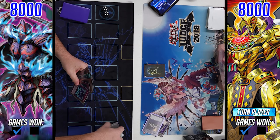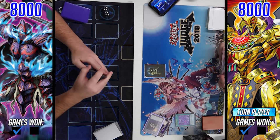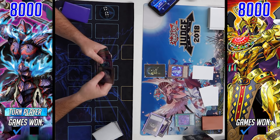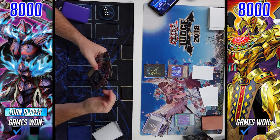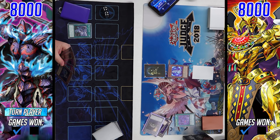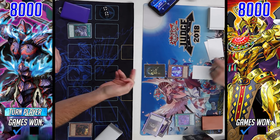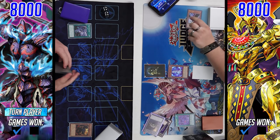Game three — our Eldlich player definitely going first this time. You don't want to play into that board again after what happened. He opens Zombie World, Necro World Banshee, and one set. The most different opening we've seen — the past couple games he was setting a lot without seeing too many Eldlich cards. The Phantom Knight BA player opens Twin Twisters — got to love drawing those side deck cards. Cosmic would be better against Eldlich, but Twins will still get the job done.